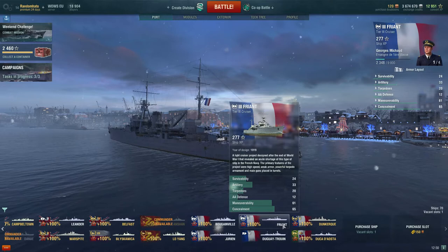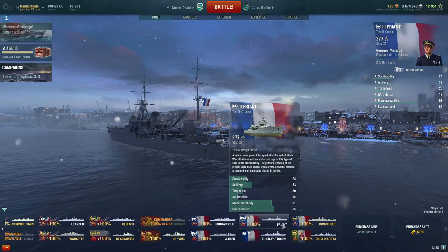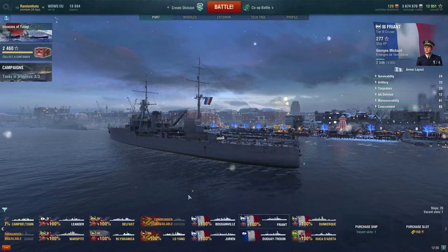The light cruiser project designed after the end of World War 1 that revealed an acute shortage of this type of ship in the French Navy. Primary features of the project were high speed, weak armour, powerful torpedo armament and main guns placed in turrets.